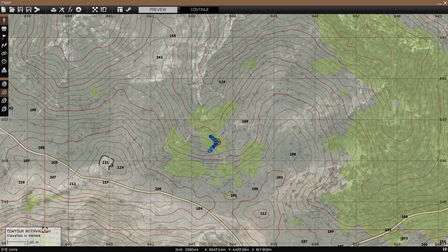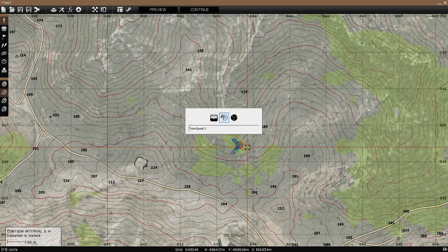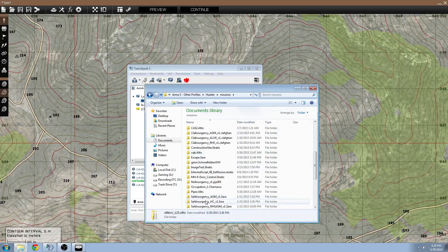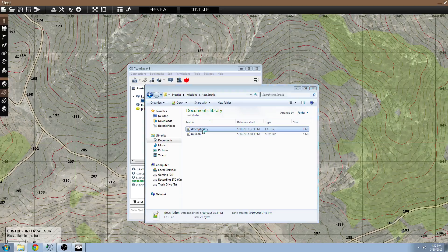Now I'm going to show you how to integrate that into your mission. It does not require any init field or anything like that — just go into your mission folder. So My Documents, Arma 3 Other Profiles, go into your profile, your missions folder, and then go down to your mission folder, whatever mission you want to integrate this into — in this case, my test.stratus mission. Make sure you have a description.ext file in there, open it, and paste this command in there: showGroupIndicator = 1; — I'll put that in the description of the video so you can copy and paste it.